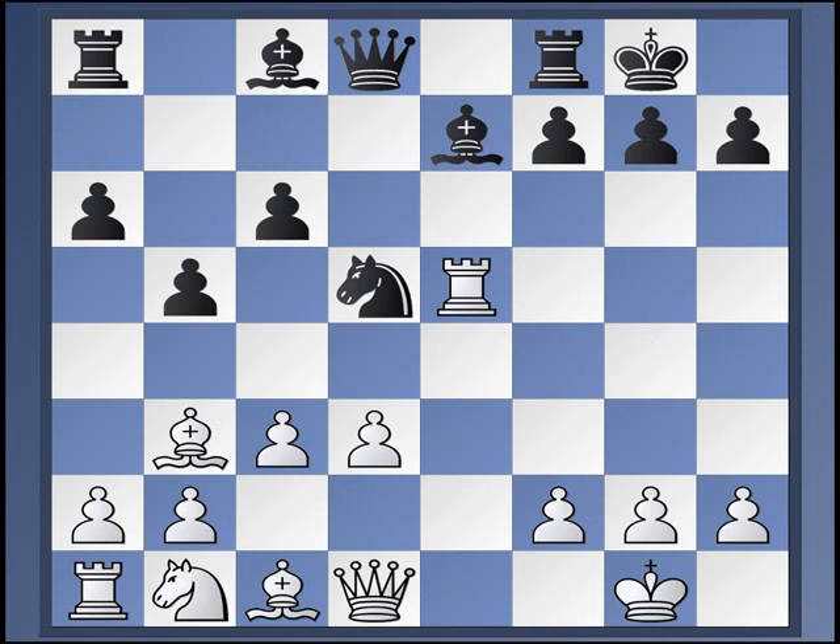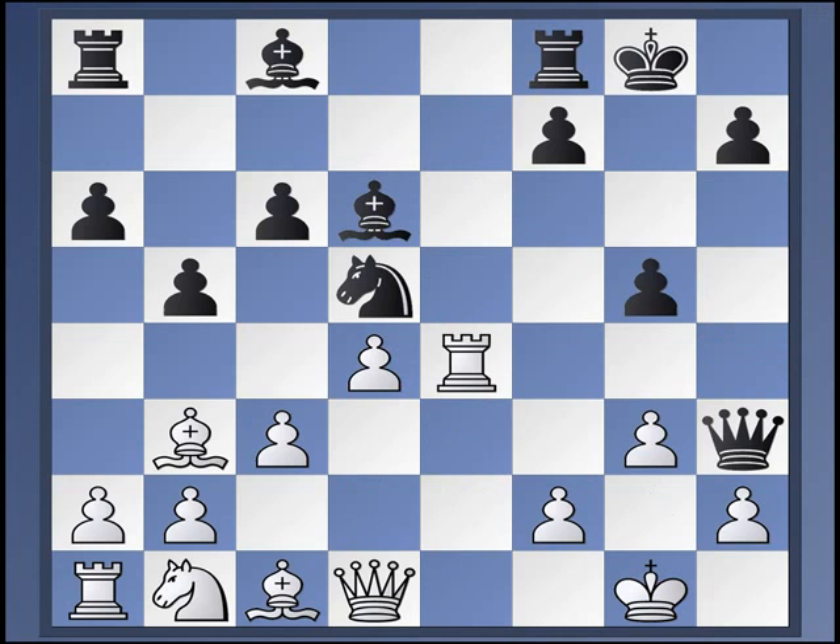So that leaves, at least for our survey, just one line where maybe white has some chances — against this variation now with rook to e4. Black plays g5. We already discussed bishop g5 is bad, but here there are three moves to discuss: queen f3, queen e2, and queen f1. Let's start with queen f3.